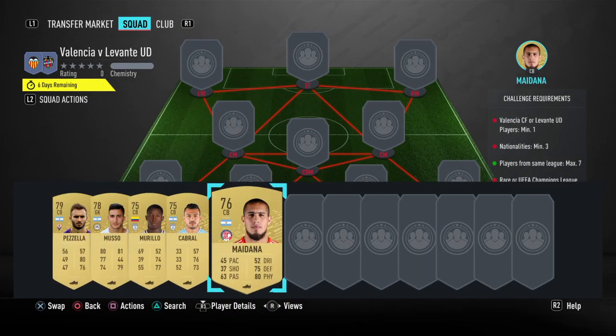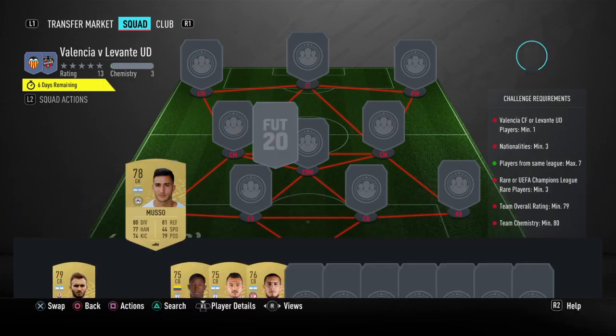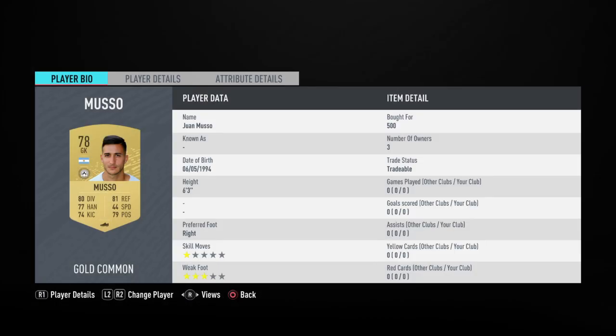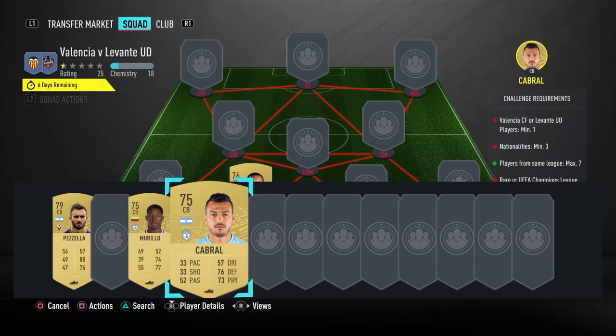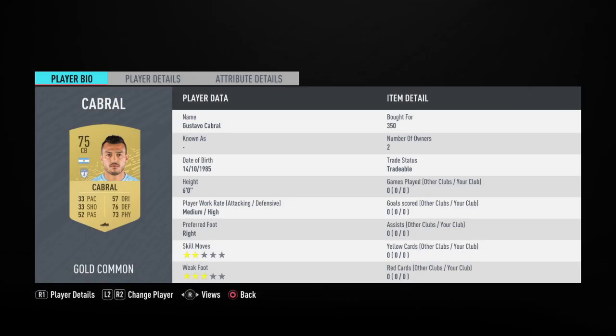Have we got all of our players here? I believe we do for our defence. Musso's going in goal — Juan Musso, 78 rated, 500 coins, he plays for Udinese. We've got a centre-back in here of Cabral and Maydana — Jonathan Maydana plays in the Mexican League, he's 400 coins, and Gustavo Cabral is 350.